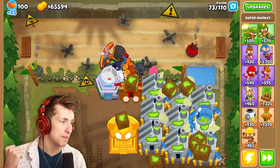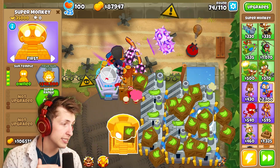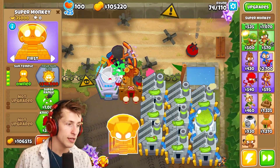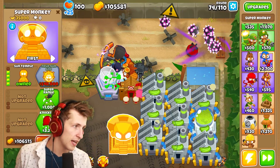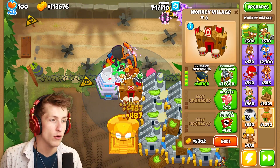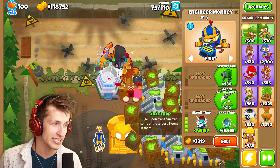Now we want fifty thousand dollars in upgrades so when we upgrade to the True Sun God Temple it's going to be maxed on the supporting tier. For those who don't know, when you upgrade into a Sun God Temple, whatever towers you have down — whether primary, military, magic, or support — the Sun God absorbs them and gets stronger in that department. Military adds the planes that fly overhead, magic puts down extra Sun God temples that shoot things, and support adds the Sun God buff.